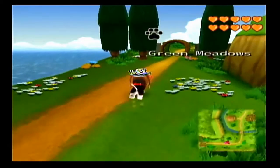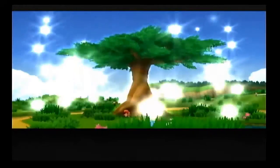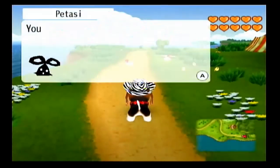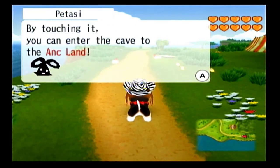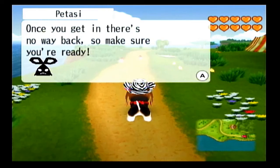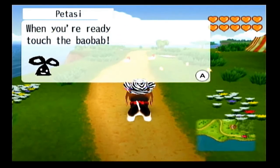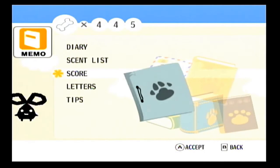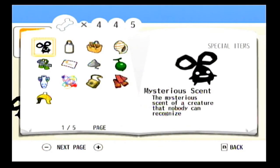Let's head to the Green Meadows. We'll get a little cutscene when we head into it. Potassi will tell us it's the point of no return, and now that big tree in the center is glowing, signifying that there's something special about it. He says, 'You saw a big tree in the middle of Green Meadows, right? By touching it, you can enter the cave to the Ankh Land. But once you get in there, there's no way back. So make sure you're ready when you're ready to touch the Baobab.' That's why we made the two saves. Let's check out our memo here and go over the special items.